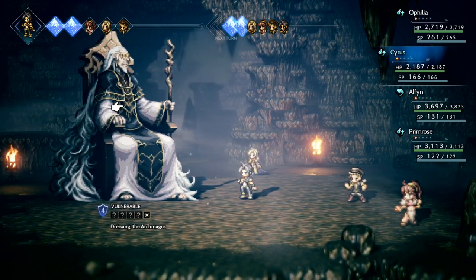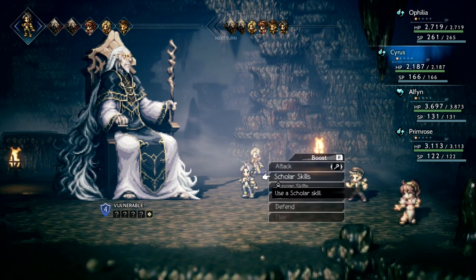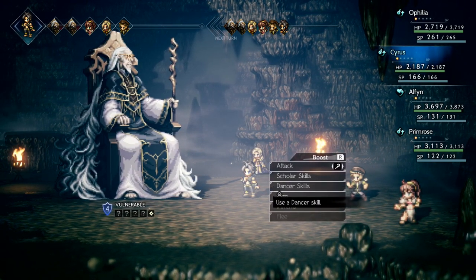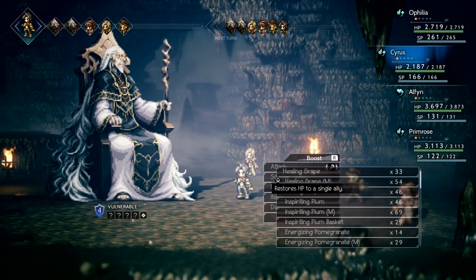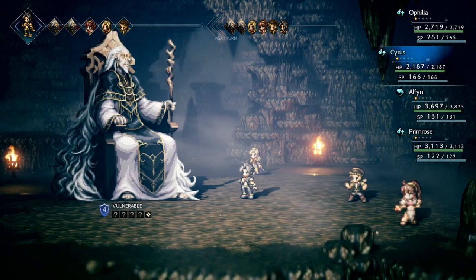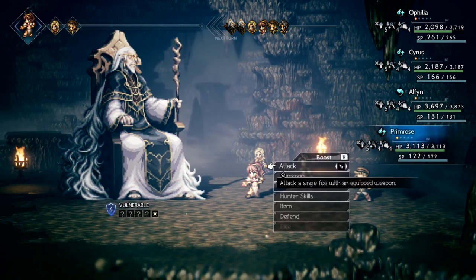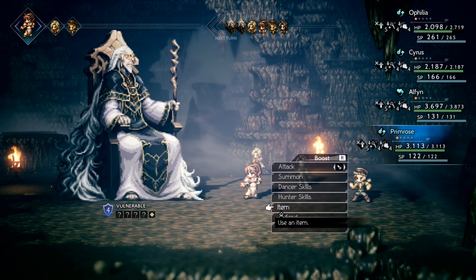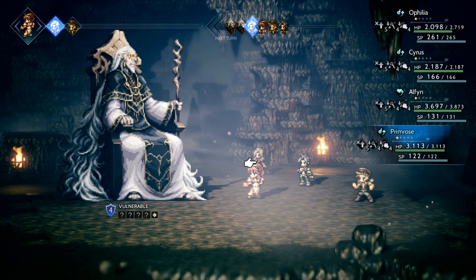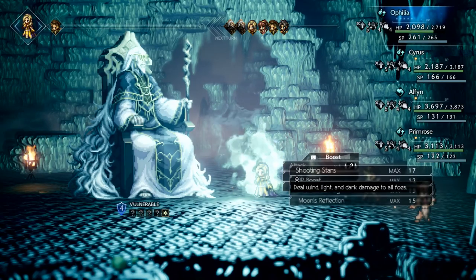Welcome back guys — it's time to fight Dresong, the Archmagus. I figured I'd just jump straight into the battle, we've seen this guy so many times. The strategy for this guy is actually pretty similar to the last one — just spam CLT Seduction on your cleric, have the cleric put up Reflective Veil, and let the boss basically kill himself. I decided to keep Ophelia the Starseer, and I did give her two abilities. Let's get Ophelia some EP and put up our superior defenses.